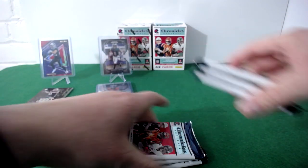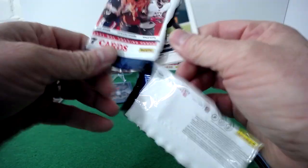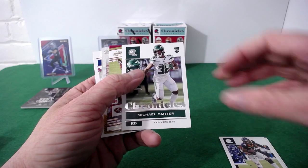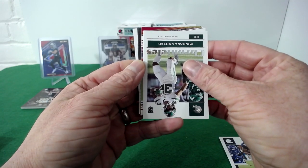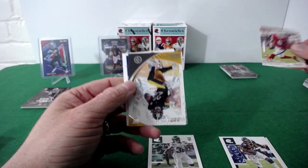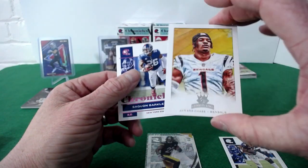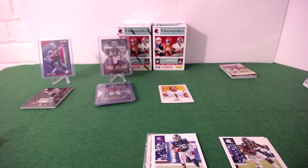This is an incredibly fun rip — I hope you're enjoying watching as much as I'm enjoying ripping. Miles, Courtland Sutton. Tell me that's the Brock Purdy — we got a Michael Carter rookie. I know there's a Brock Purdy Prestige rookie in here. I saw the red and gold — but it's Trey Lance, still we'll take it for the PC. Clear Vision Najee Harris rookie card. Gridiron Kings Jamar Chase — I like that. Saquon on the parallel.